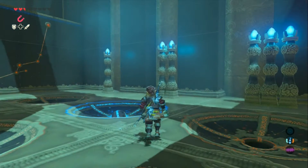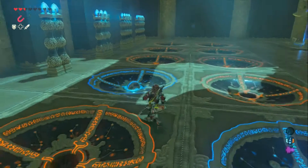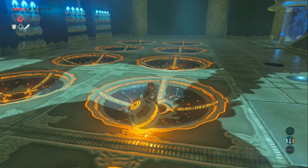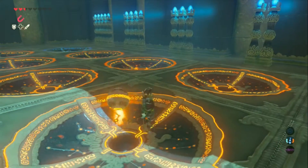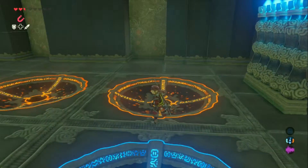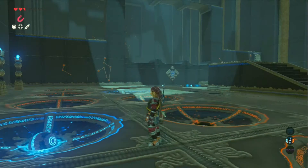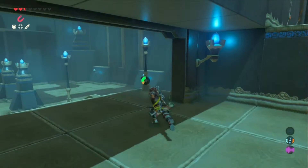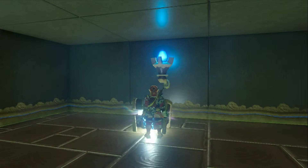Now we're gonna go ahead and get the treasure chest that is in this. And it's gonna be... and four... two... and four. We're gonna go ahead and get what was in the treasure chest that opened this magical door with the other puzzle answer. And another Knight's Claymore.